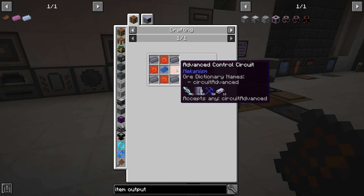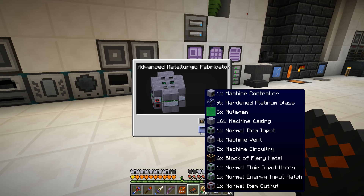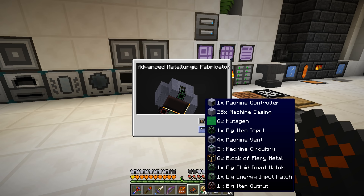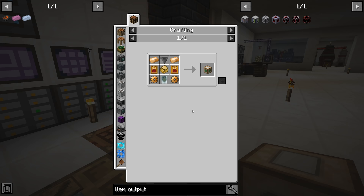I made this machine blueprint using advanced control circuits, more modularium alloys, and the engineer's blueprint. You right-click it to see the layout and get a shopping list of all items needed. It does require fiery metal — we have six blocks of that. Pretty much everything on the shopping list is in the system except for mutagen. So I made the mutagen producer and it seems like a reasonable recipe.